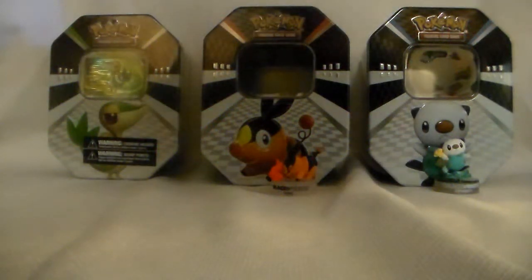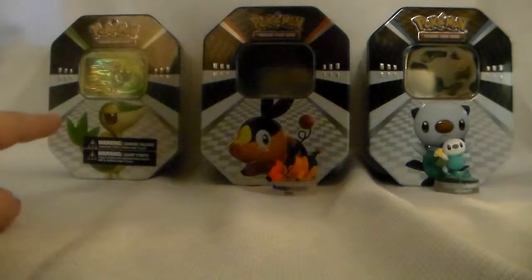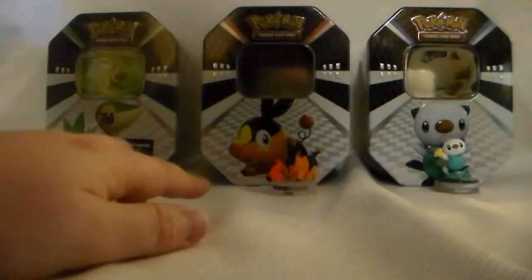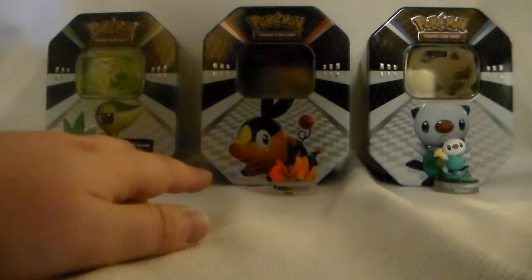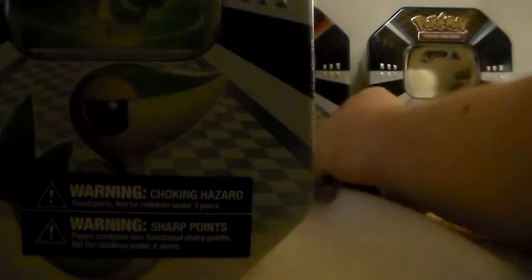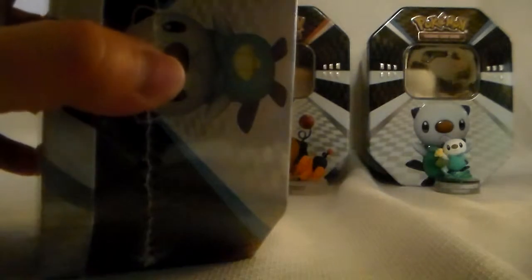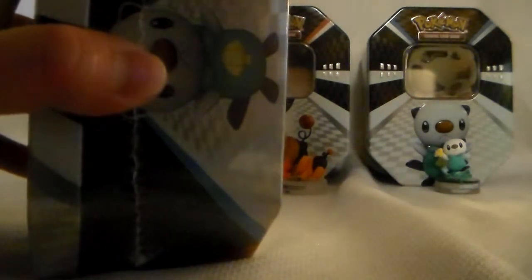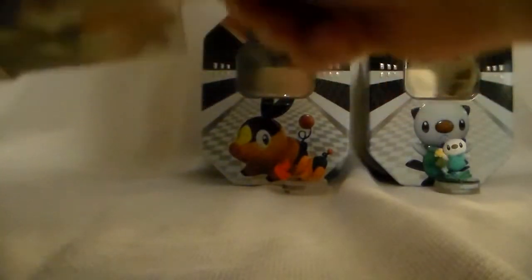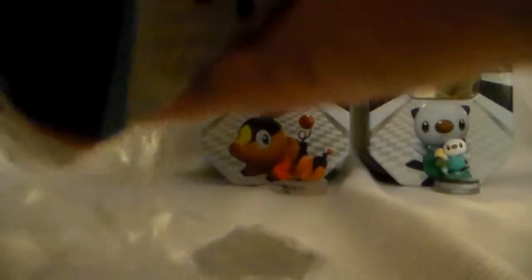Hello everyone, D-Lo here. Today we're going to finish up our black and white starter tin series. We've got Snivy left — Fari opened up Tepig, and Oshawott — and they've been pretty good pulls so far. Just a reminder that these tins come with a little figurine, four booster packs, and the starter black and white pack where all the cards are the same. About five cards each. We'll open this up and hopefully get some good ones.